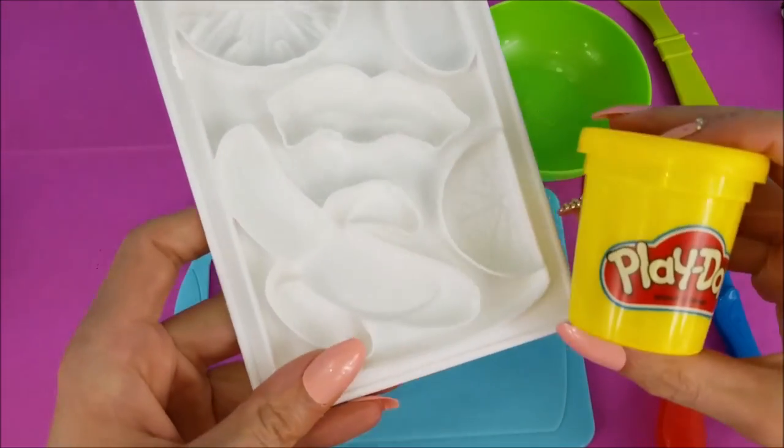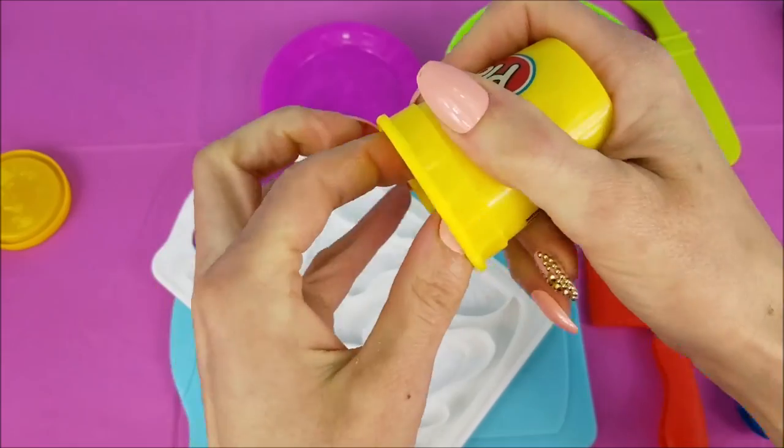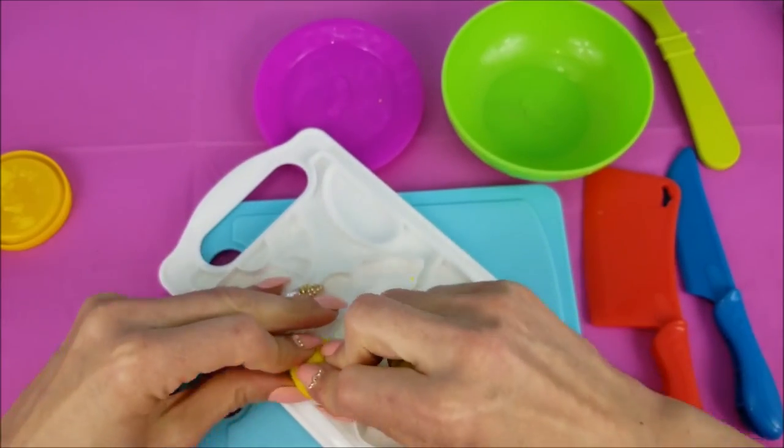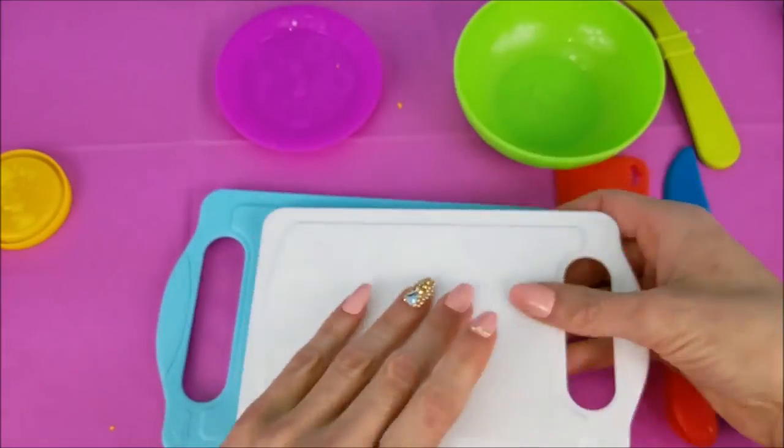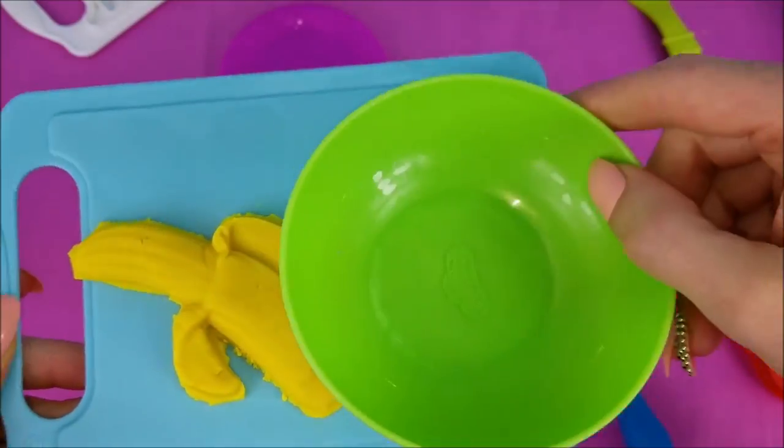First one we're going to do is a delicious banana. Take our yellow Play-Doh here. First fruit done — yellow banana. Let's put it in our bowl.